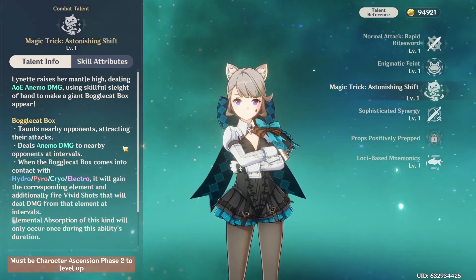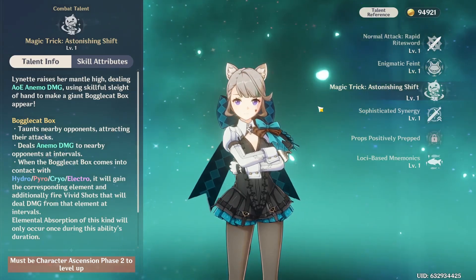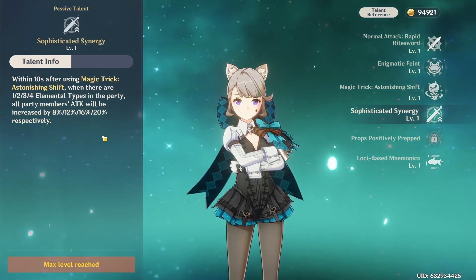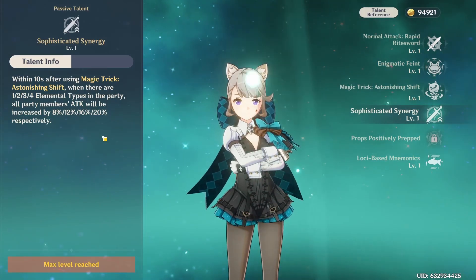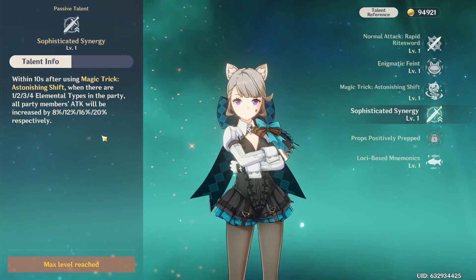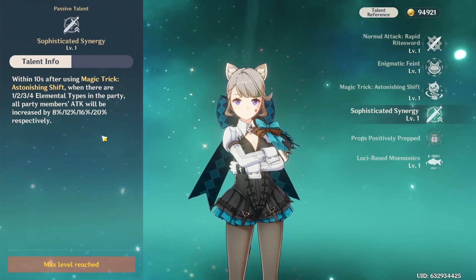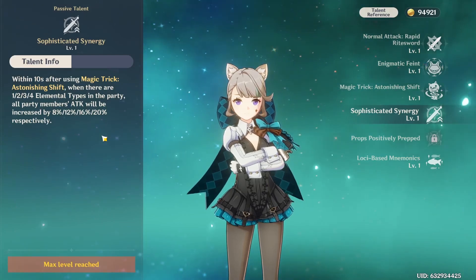Now, what about her passives? Her first passive is called Sophisticated Synergy. Within 10 seconds after using her burst, Magic Trick: Astonishing Shift, when there are 1, 2, 3, or 4 elemental types in the party, all party members' attack will be increased by 8%, 12%, 16%, and 20% respectively. That just seems really good.